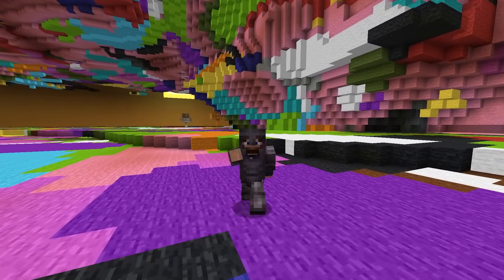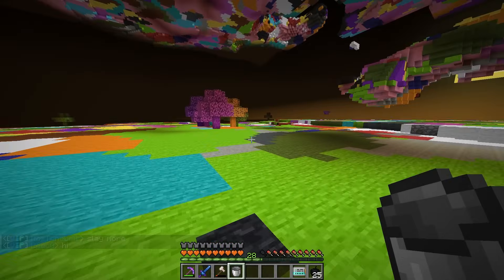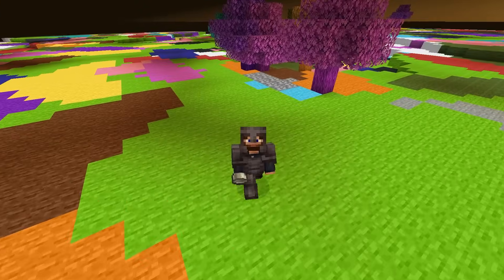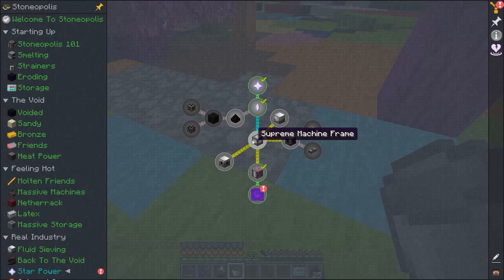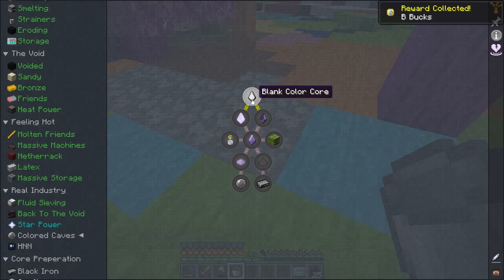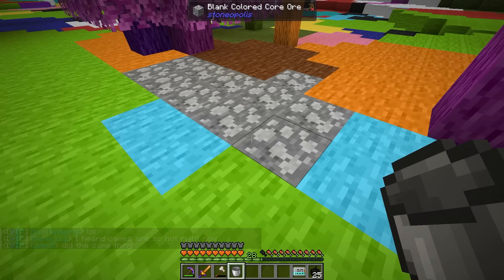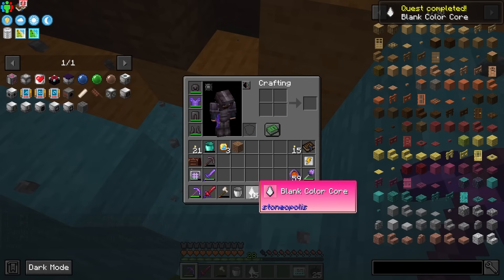Now, besides all of the cool colors and stuff in here, what exactly is this dimension used for? I think we can use this dimension to harvest different materials. These are ores — colored core ores! This talks about it in the next chapter. The blank color cores drop from color core ore found mostly at the bottom of the colored caves. This is going to also be mined using the ore laser. We have fortune one on this. We now have ourselves some blank colored cores.